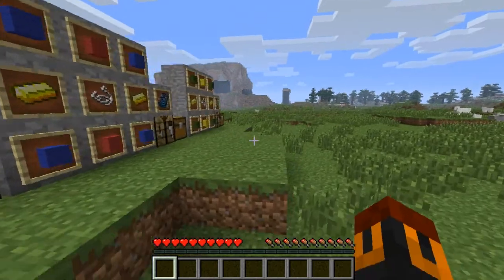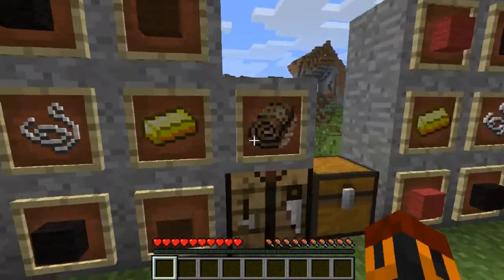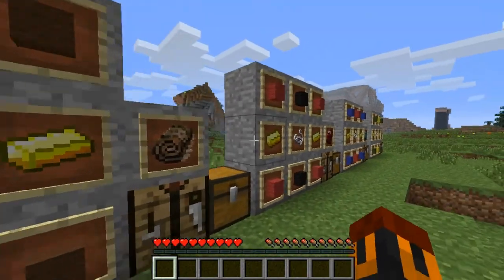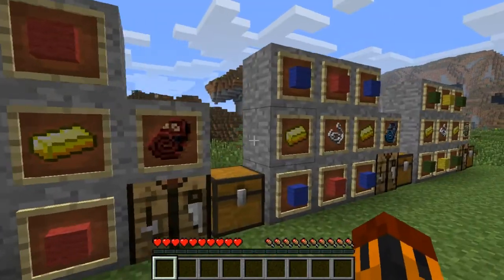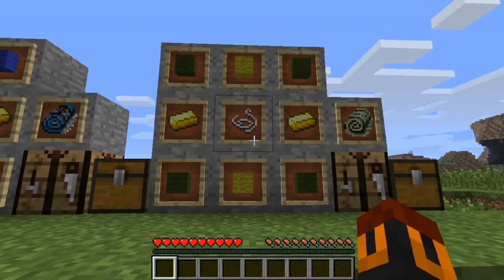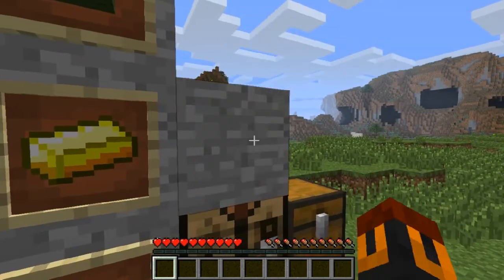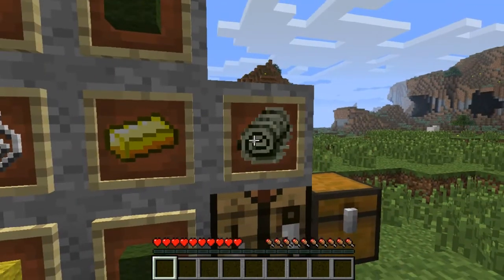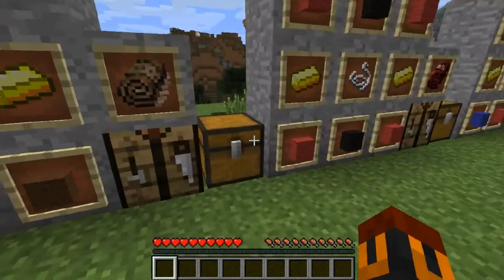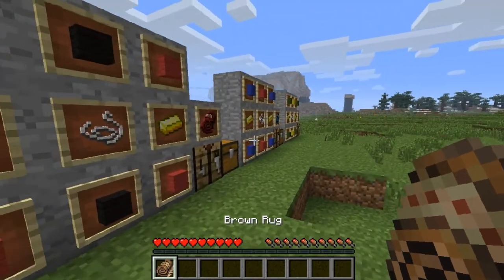Here are the recipes for the regular rugs. This is for the brown one, this is for the red one, then the blue one, the green one, and the yellow one. Let me go ahead and start crafting with this one.